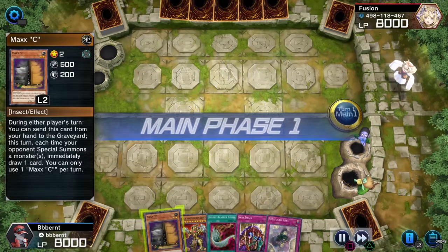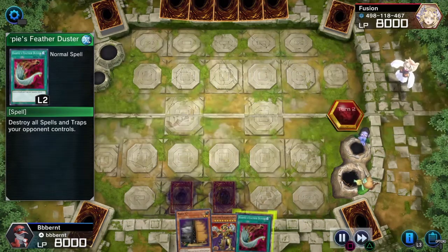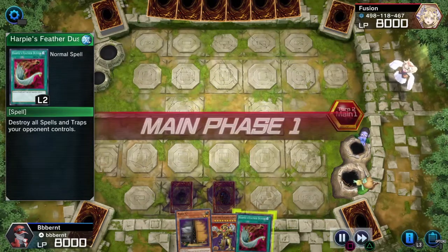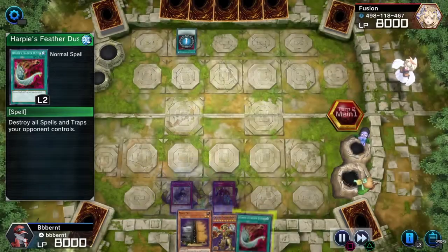As an Eldlitch player, use every trap you can. Honestly, just bring them out to mess with anything your opponent may bring. Here I set 2 with Skill Drain and Non-Fusion Area — a very vital play — and now I'm ready for anything.